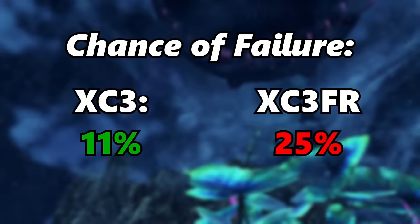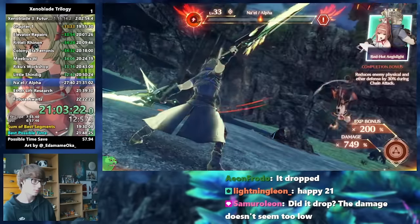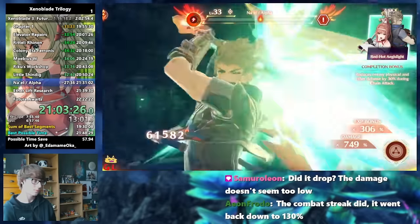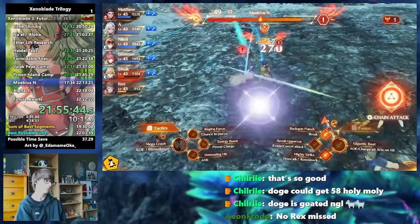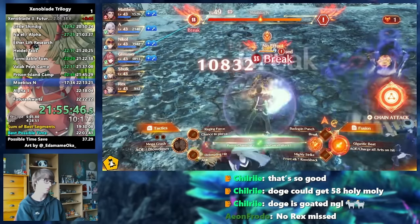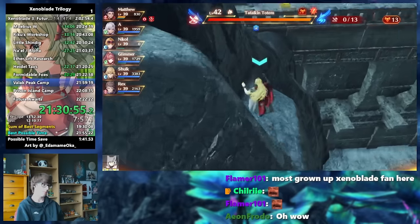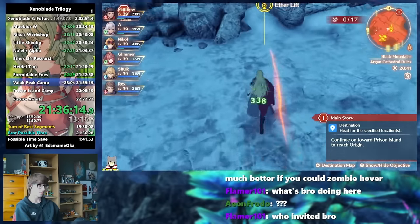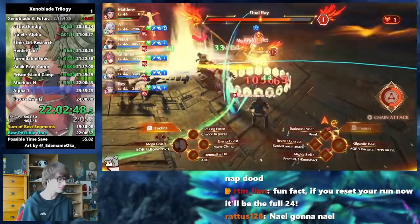Compared to base Xenoblade 3, you're more likely to lose it in the chain as well. Since there's no hero in Future Redeemed, the chance of getting the chain you want goes down from 89% to only 75%, meaning lost runs to Na'el are very common. This chain attack RNG also makes the end game very brutal, with us needing another unity pairing of Rex and Glimmer to get the kill on N, on top of two brutal skips in the Black Mountains — Turkin and Igna skip. However, nothing is more brutal than the very final boss of the series: Alpha.